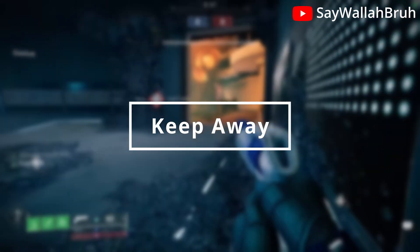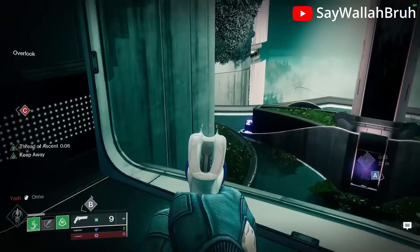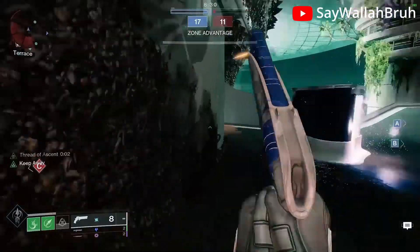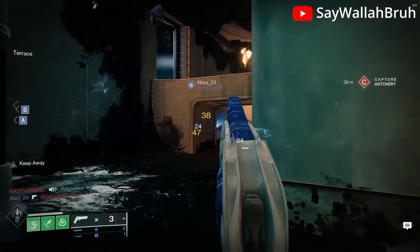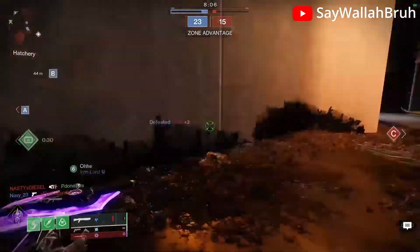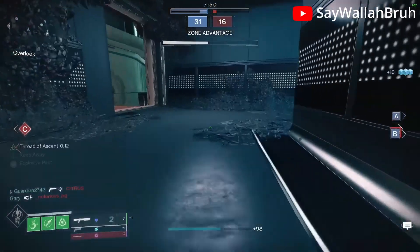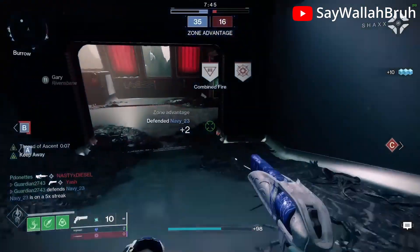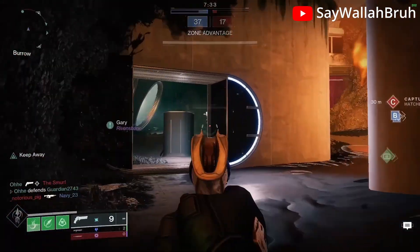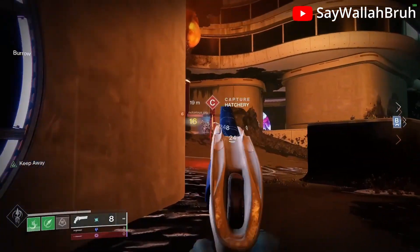The runner-up spot, which very nearly took the top spot but after careful consideration was dropped to number two, goes to the new kid on the block — Keep Away. Introduced with Lightfall, Keep Away was an instant fan favorite. The perk provides additional accuracy, range, and reload speed while outside 15 meters of an enemy. On literally any weapon this rolls on, not even just hand cannons, it is an S-tier perk. On longer range weapons, you're already sitting back far enough to get the benefits of free accuracy and range, and on closer range weapons, it allows you to sit back a little further.